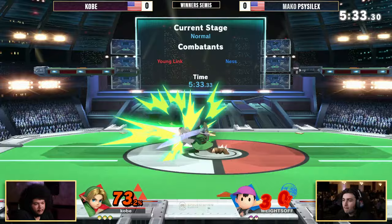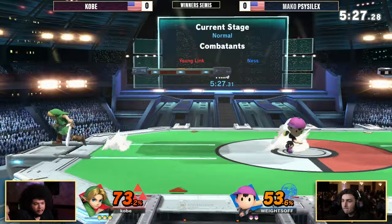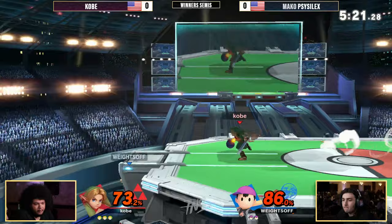Let's see what he can do to go ahead and rack up some damage here on the second stock. Quick 53 just like that. Young Link is no stranger to racking up damage — actually has pretty much everything going for the character. Has kill setups, kill confirms, combos, kill throws. Like, what does he not have?